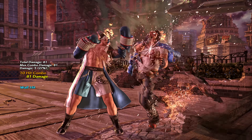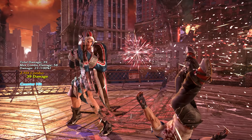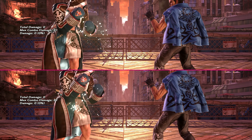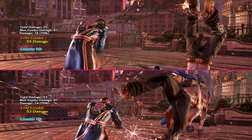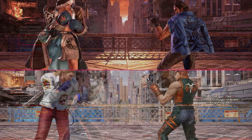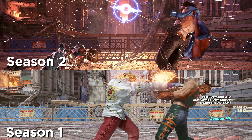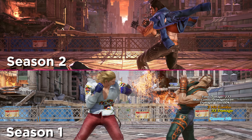Against male characters and Master Raven, the reduced pushback means you can even get a full combo from a point-blank counter hit flicker 1d1 to a d212 pickup. This can be a little inconsistent unless you're slightly off axis to the right, and the screw from df2 is pretty hard to time. But even if you don't land a screw, you're still doing more damage than a ff2 or db2.